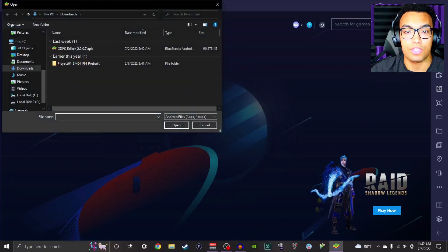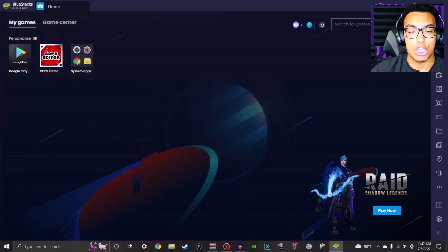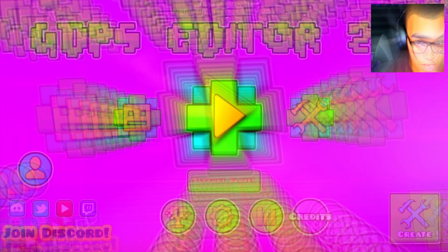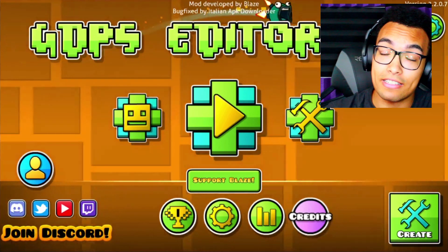Once you do that, you hit the GDPS Editor, open it up, and bang — you got it right there. And when we open this up: Geometry Dash 2.2. So yes, very easy, very simple. You do need a PC or laptop.